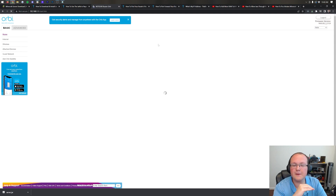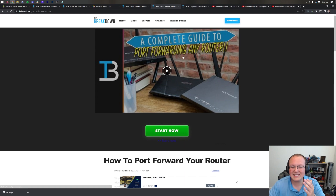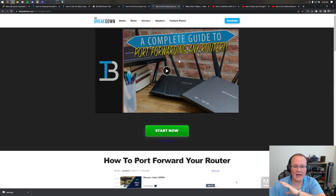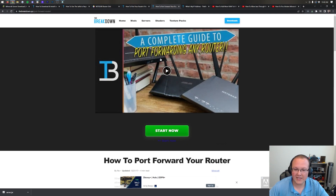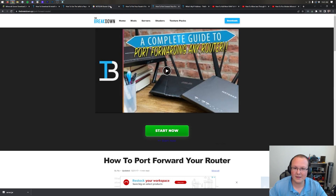When you log into your router, it will probably look completely different from mine — I have an Orbi Netgear router. We have an in-depth guide on how to port forward on any router, covering the most popular routers: Netgear, Asus, Cisco, Charter, Verizon, Linksys, and many more. Most routers are similar to each other, so even if yours isn't listed, you'll pick up the ideas you need to find port forwarding in your router settings.